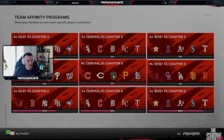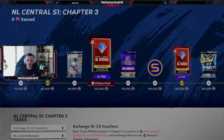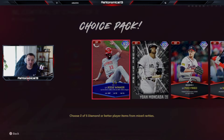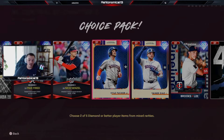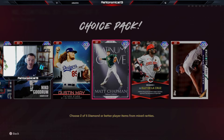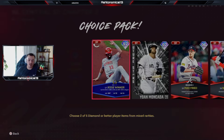The big thing this content drop is revolving around is the team affinity. At 180,000 XP, you're getting a choice vault pack. And in this vault pack, there is a 0% chance you get gold players — a huge change, huge W. So in total, you're going to get six vault packs and guaranteed six diamond players that are sellable. If you own any of these cards like Nico Goodrum, his price is going to go down a lot. Elliot Cruz's price is going to go down a lot. A lot of these guys are going to get really, really cheap.